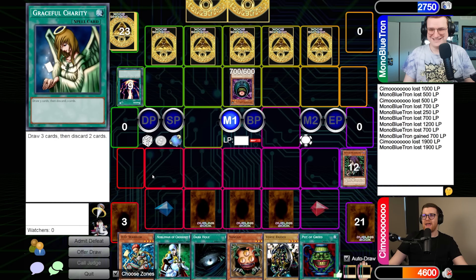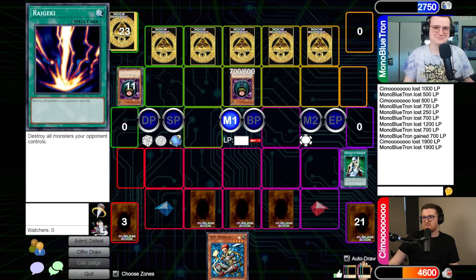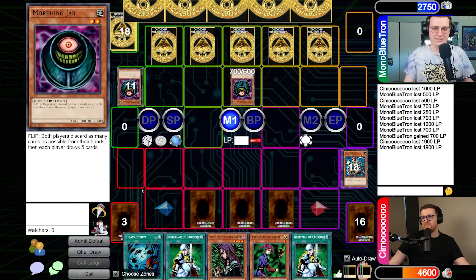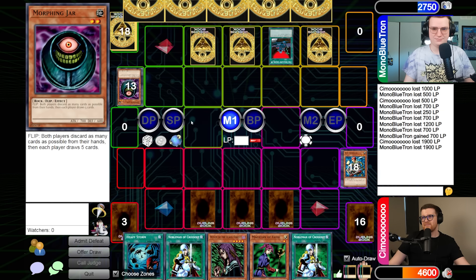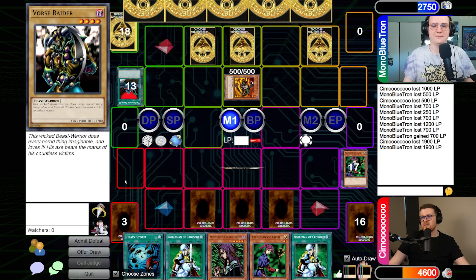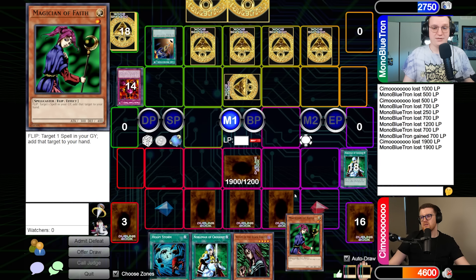Joseph activates Raigeki and sets another IO. Alex draws a Pot of Greed, noting it's a great card but he has nothing he can do. Joseph uses Feather Duster — Alex notes he wasn't doing much with those cards anyway. Alex plays Card Destruction and pitches his third Card Des, regretting it. Joseph reveals his hand saying he just wanted Alex to know what was about to happen.